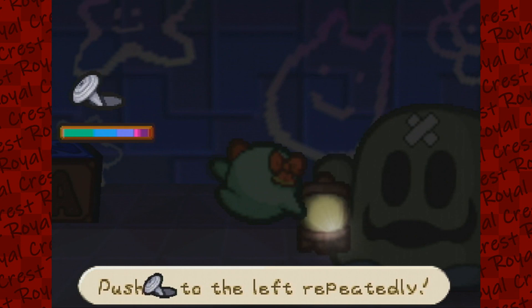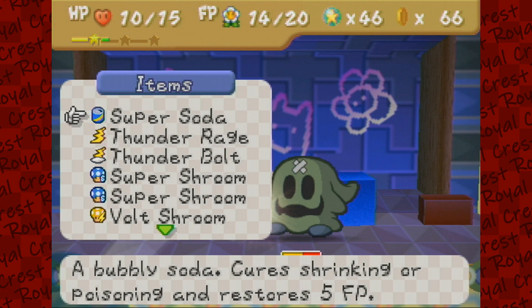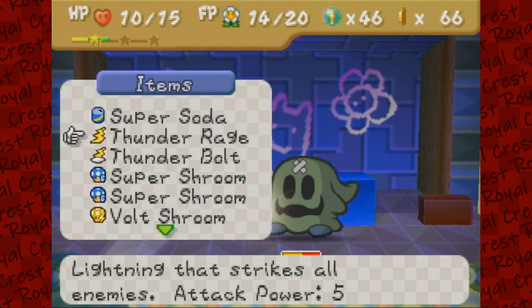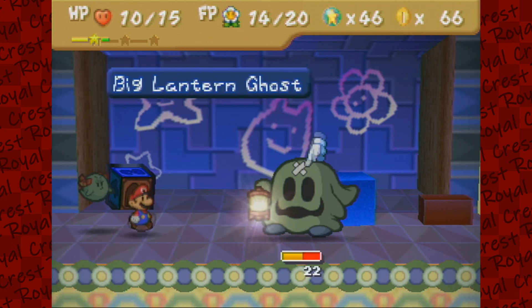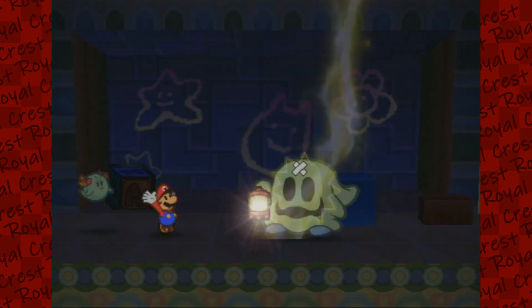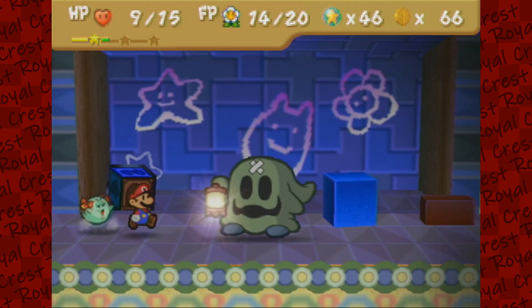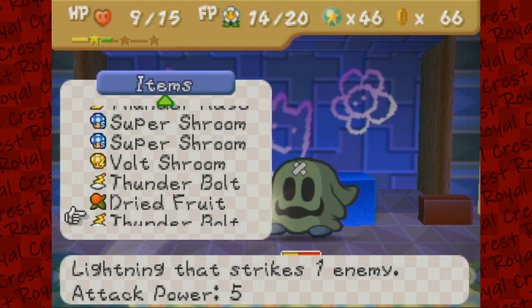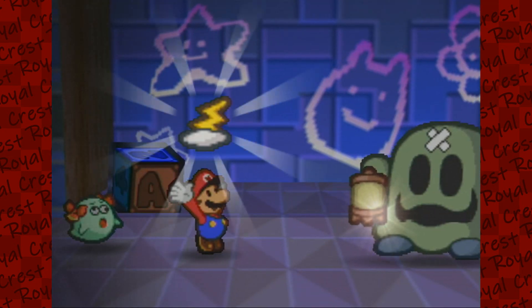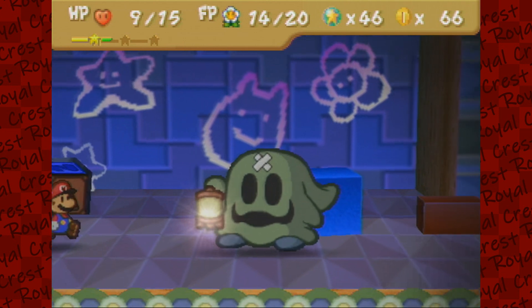Good job, Bo. Thankfully we really need to hit it like four times. Oh — Thunder Rage is different from Thunderbolt. Thunder Rage strikes all enemies; Thunderbolt strikes one enemy. Use it on the Big Lantern Ghost. We have plenty of thunderbolts. I'm just going to use up all these thunderbolts because we have so many of them and I just don't use them. Besides, using my hammer is probably just as strong.